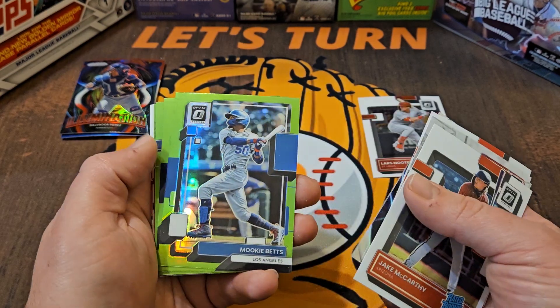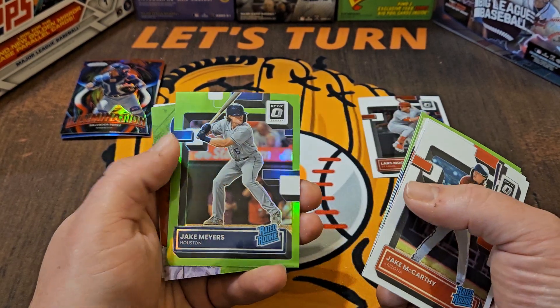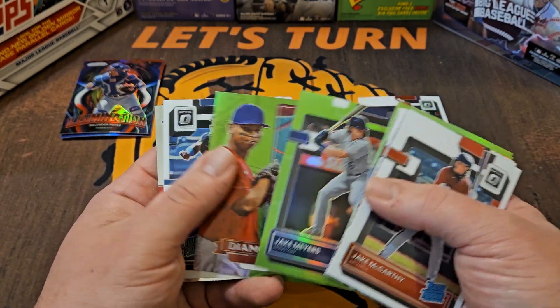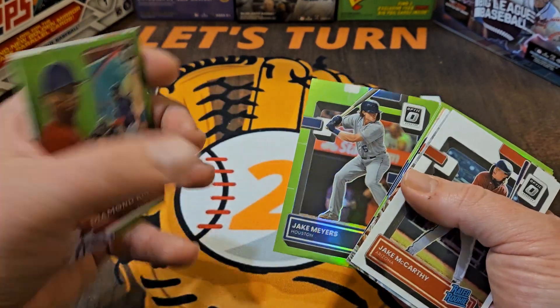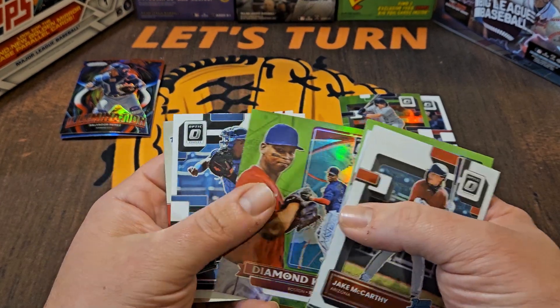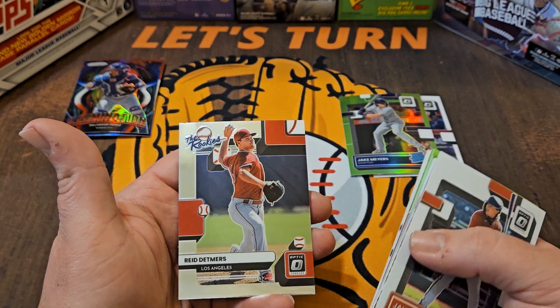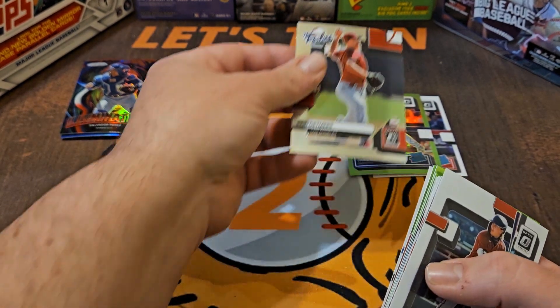Jacob deGrom Lights Out. Here are our lime greens now — Mookie Betts, Giancarlo Stanton, Jake Myers, Raphael Devers. It's a rookie, it's a parallel — we have the Devers green there. Marino rated prospect, and we end with the Rookies insert of Reed Detmers.